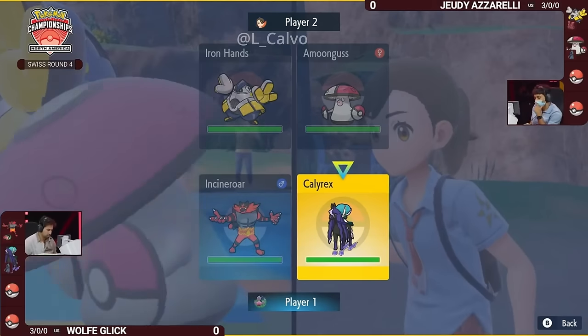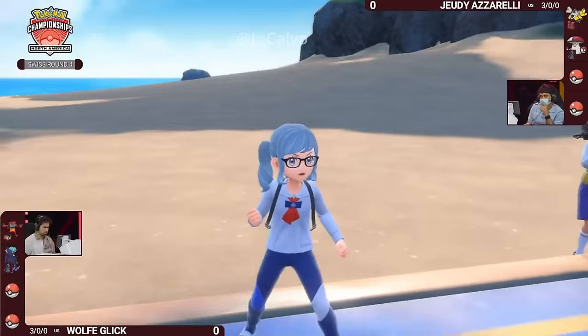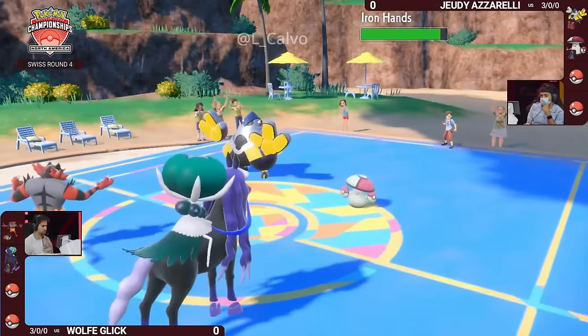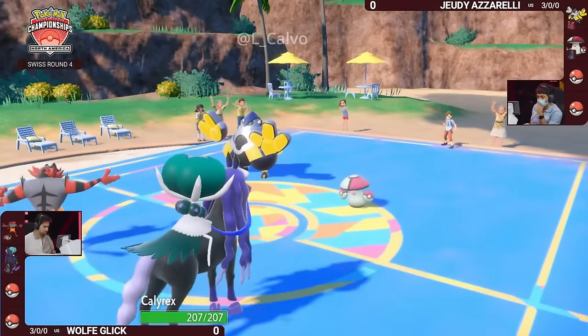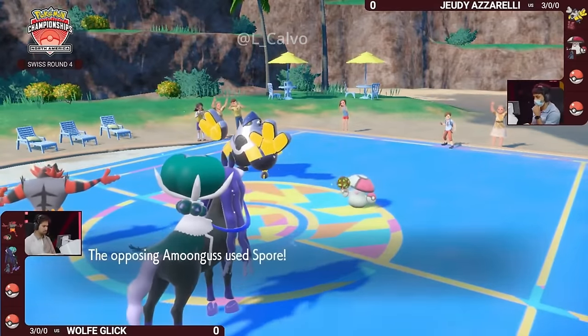It has something more important in this matchup and that's Helping Hand — one of the newer techs that Incineroar gets in this generation. It'll be really beneficial later after Nasty Plot goes up, able to get that plus-two Special Attack. The flinch goes into Iron Hands, but the Spore...